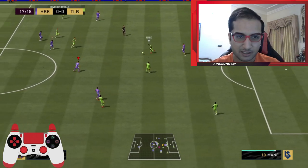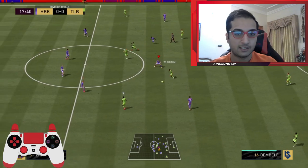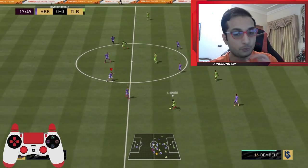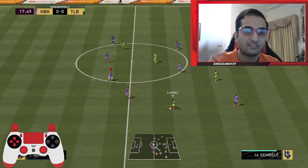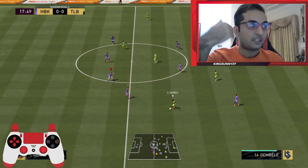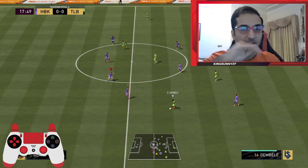We lose the ball — stupid pass. Now look, we are on the transition. He plays the ball into Dembele. Now look at my switch — I am thinking to myself that he may pass into Firmino. That's how you need to think: one step ahead.